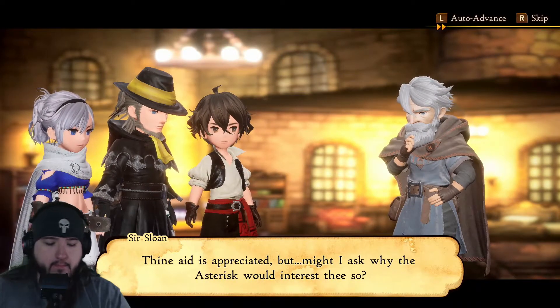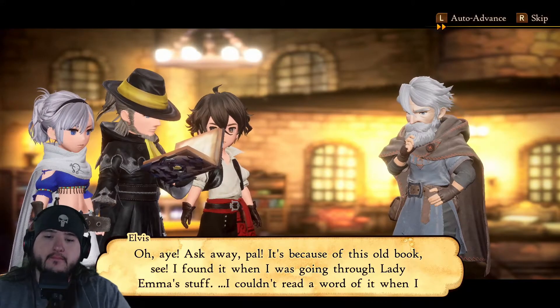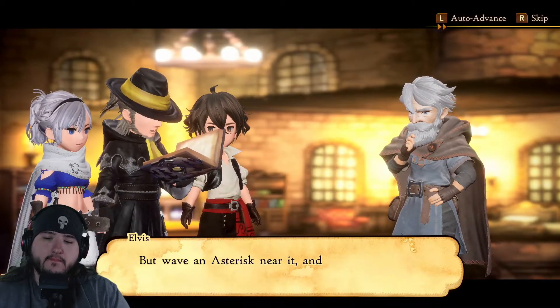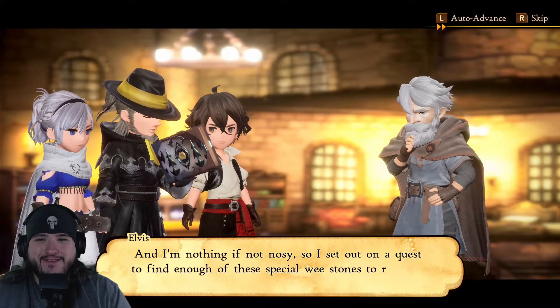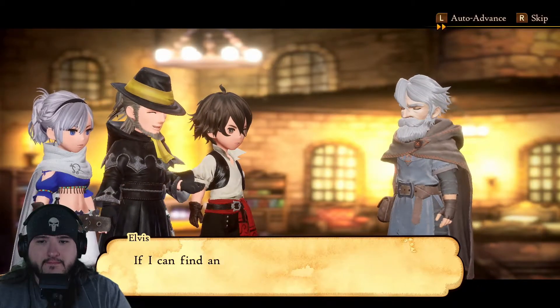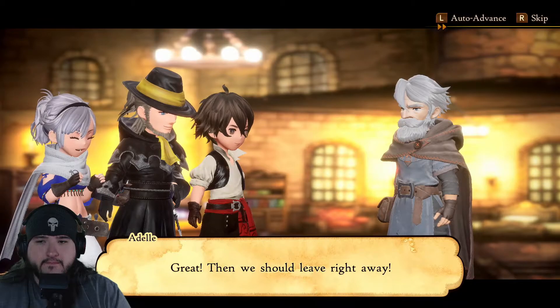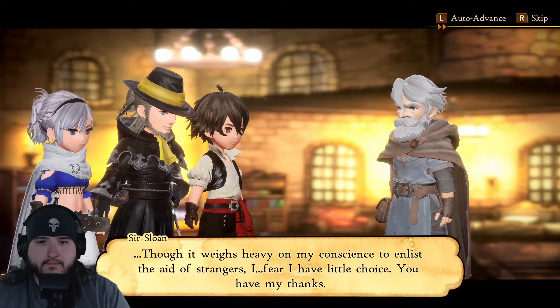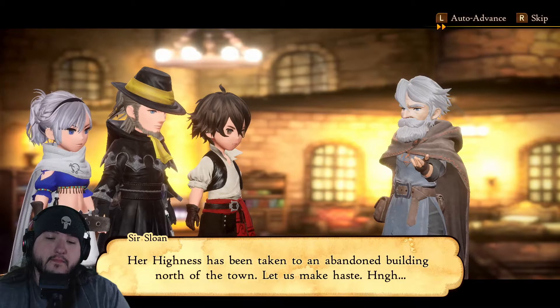The party is keen on finding asterisks — Seth explains he found a book in Lady Emma's belongings that only makes sense when an asterisk is nearby, so he set out to find more to read the whole thing. Sir Sloan says the Princess has been taken to an abandoned building north of town. Despite initial reluctance to involve strangers, he accepts their help. Sir Sloan is now a companion in the party.